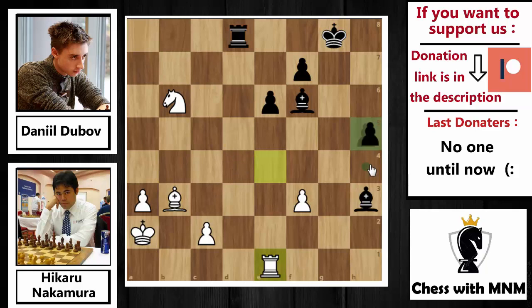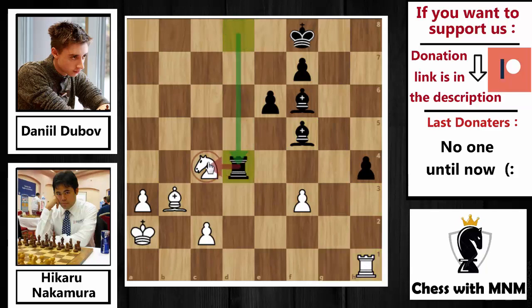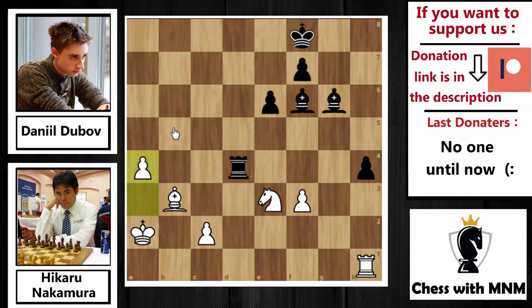Rd4 now by Dubov, putting pressure on the c4 knight, with Rf4 also threatening the f3 pawn — there's no way to prevent all these threats. After Rd4, Ne3 by Nakamura, attacking the right squares. Bg6 — simply not giving away the bishop. Then a4 by Nakamura, trying to push his passed queenside pawn.